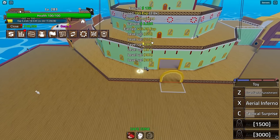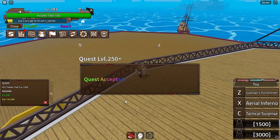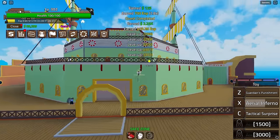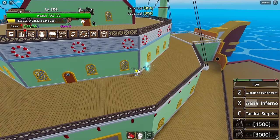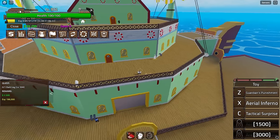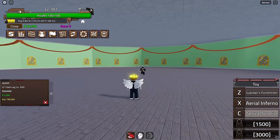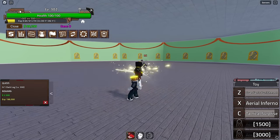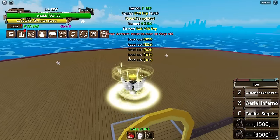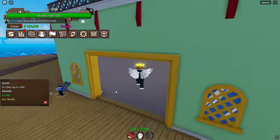Getting a pretty decent amount of levels — 140% EXP is actually quite crazy. Completing the quest and moving to the boss quest, which is better than normal quests since you only kill one person. We hit 900 stat points and are close to the next move. The combo of Tactical Surprise, Guardian's Punishment, and Aerial Inferno basically one-shots the boss.